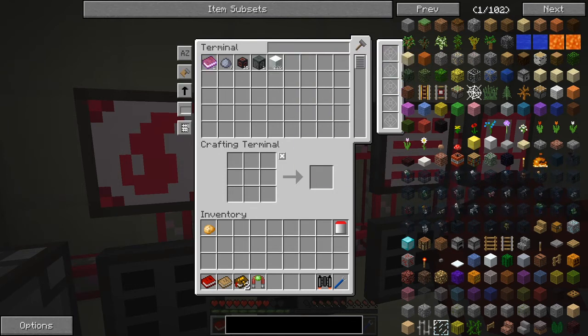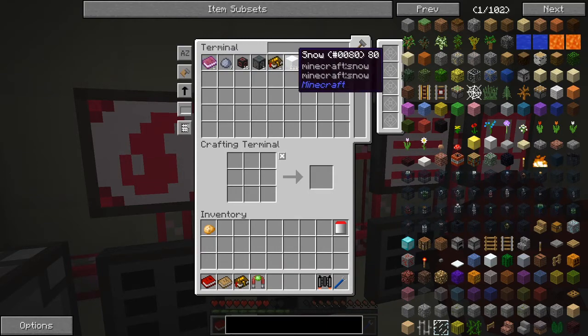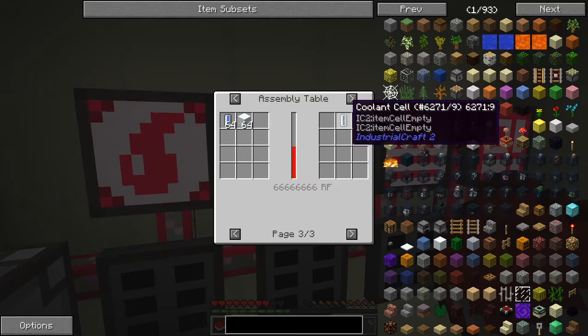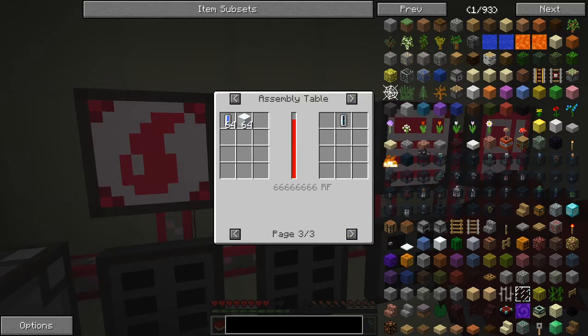We've got a magnet fully charged - that is going to be fantastic. And we've got some snow, a Better Questing status guidebook, some clay, some energy conduit, a fluid tank, and a quest book. Let's look at the uses of snow. We can use it in this assembly table to make some coolant cells.